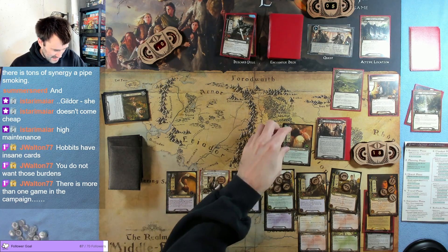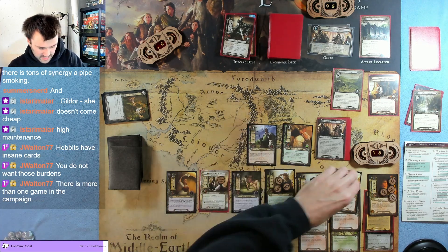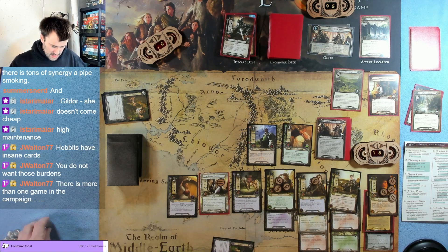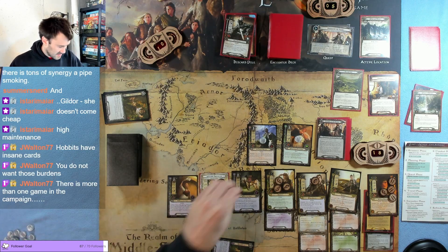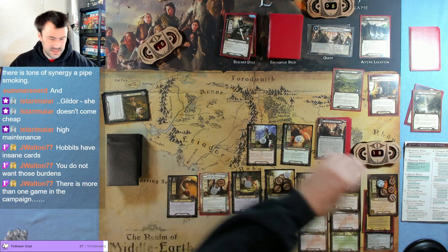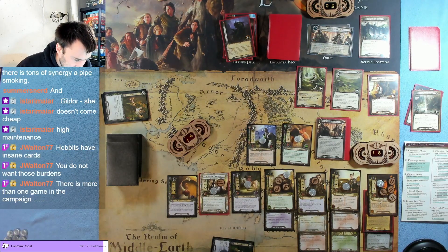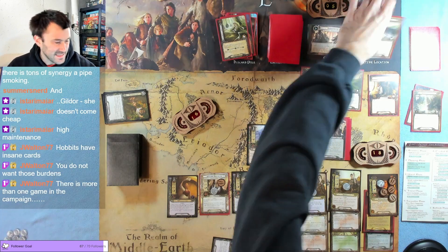We can play Butterbur, and we can put Farmer Maggot in too — might as well go all out. Now let's quest hard to get through a bunch of this stuff. One, two, three, four, five, six, seven, eight — eight plus four is twelve, thirteen, fourteen, fifteen, sixteen — sixteen against two. Surge — attached to a Nazgul enemy if able. We're not able.